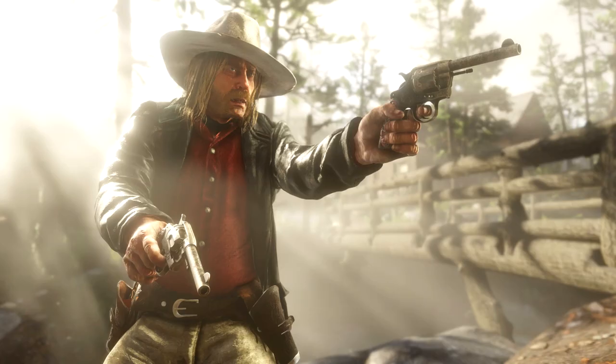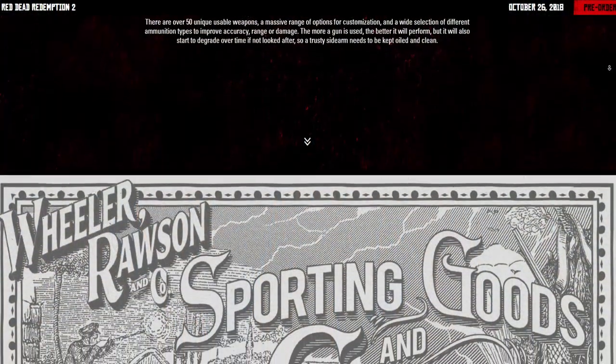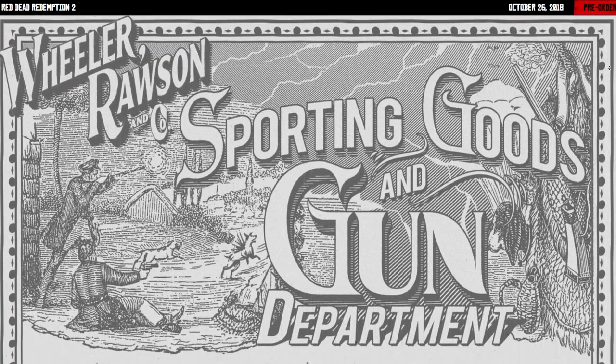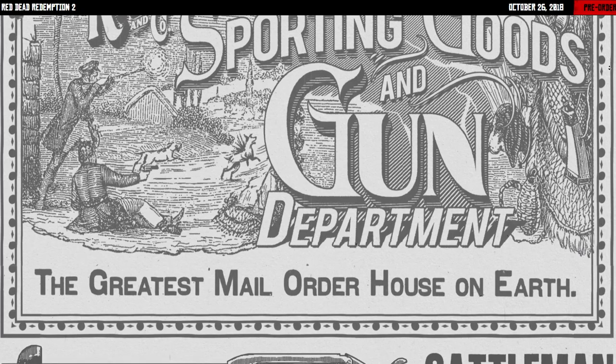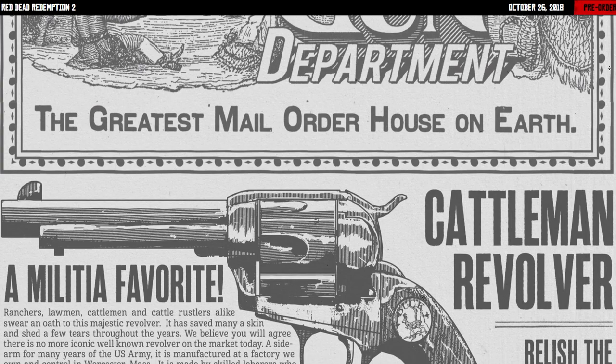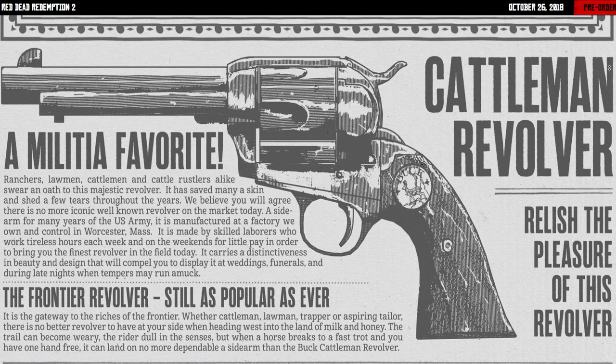Something really neat is that they show the book we can get weapons from in Red Dead Redemption 2, with that 1800s late 19th century style. It says Wheeler, Rost, and Co. — obviously that's the catalog we can examine. We can see all the weapons and also clothing. The first weapon shown is the Kettleman Revolver, a militia favorite. Then the Frontier Revolver, still as popular as ever, even though in Red Dead Redemption it was kind of useless, but a very cool weapon with a nice design.